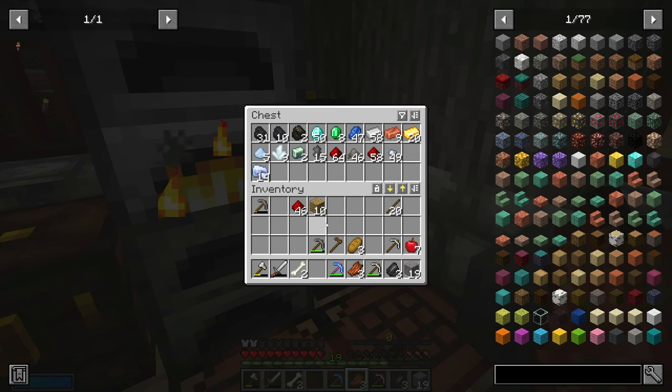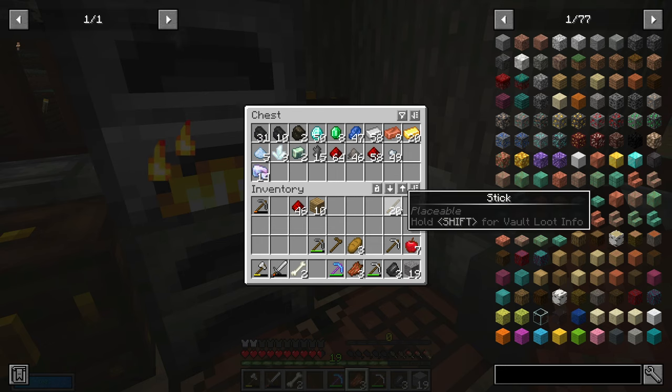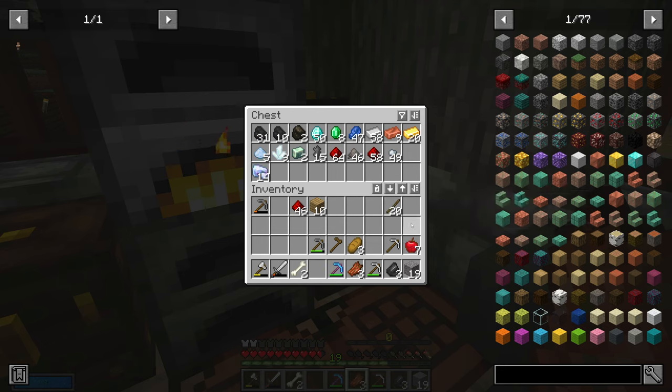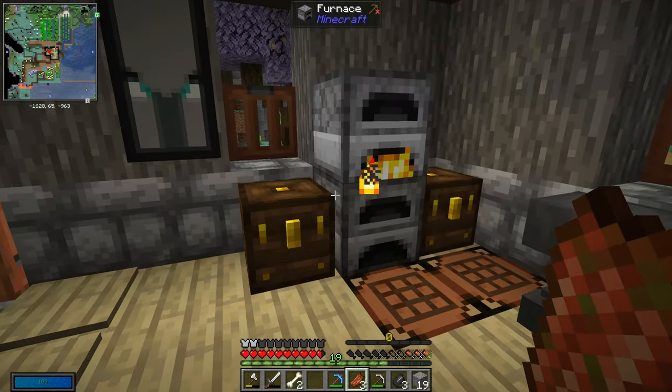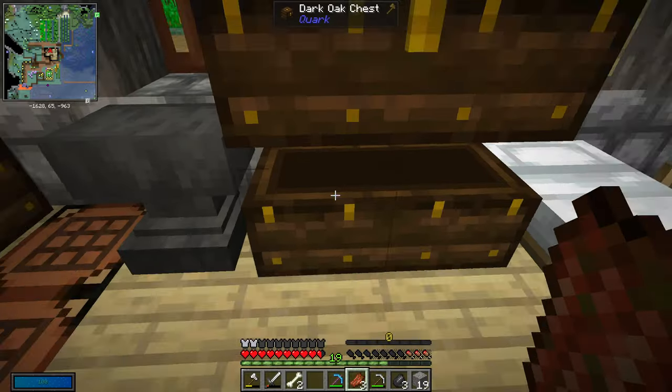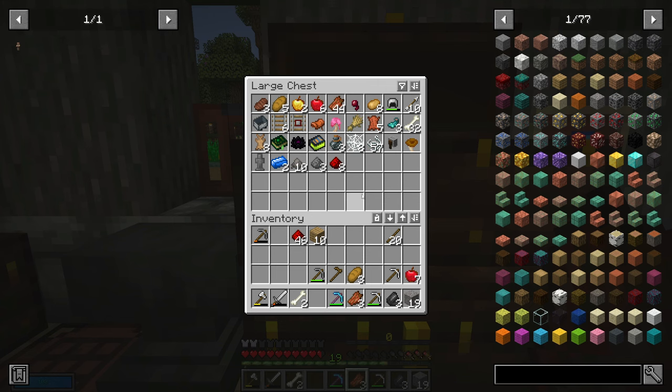Diamonds — so we're up to 50 diamonds we needed. I think that's enough for a whole set of armor. Isn't it 24? Let me count: five for the helmet, nine for the shoes, 16 for the pants — we have exactly enough for two sets of armor. That's perfect. Maybe I can make some armor stands and make Link a set of armor. That'd be perfect. He actually got some mana steel, which is pretty cool.